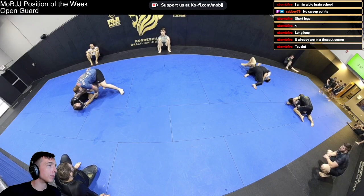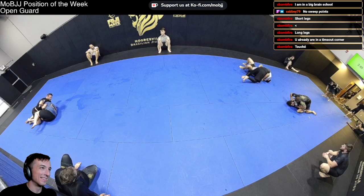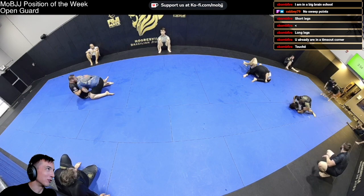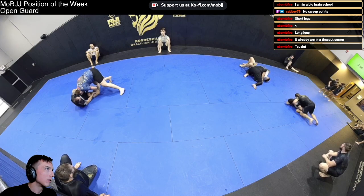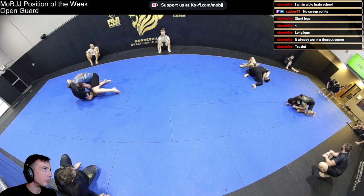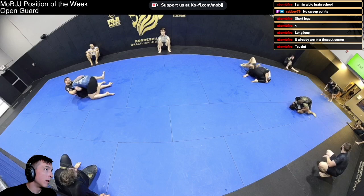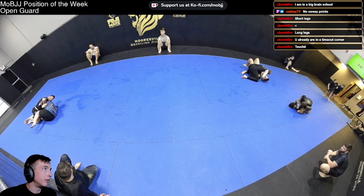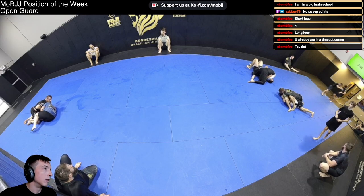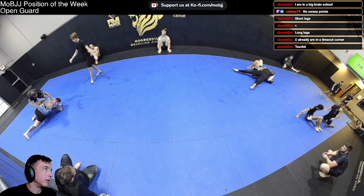Good sprawl from Jason. Caleb and Luke — I wish I could sweep Caleb this easily. Working from half guard, sits up to get a guillotine. I think Caleb let that go a little too long — Luke thinks he's got something, and even if it's defensible it's enough to get the sweep, which I would happily take going against Caleb.